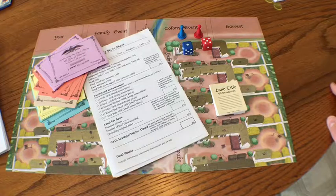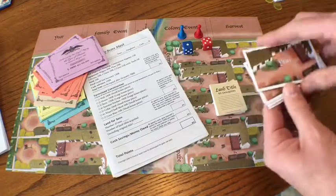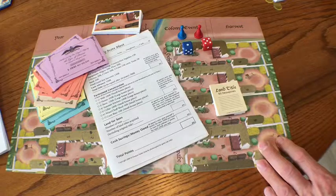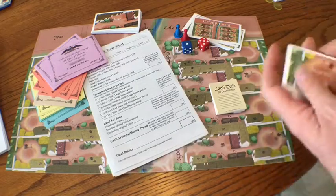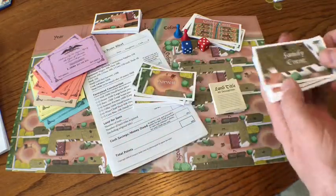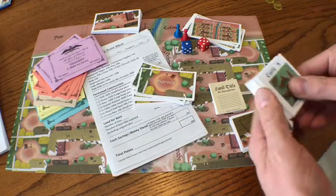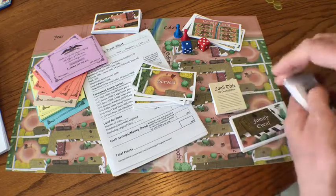There's a deck of year cards that I'll explain later — these basically cover the initial 20 years of the colony. You get colony event cards that are played, as well as harvest cards, and there's stuff on both sides of these. You also get family event cards. Additionally, you get cattle cards, and these are used to keep track of the number of heads of cattle that you'll be buying and selling.